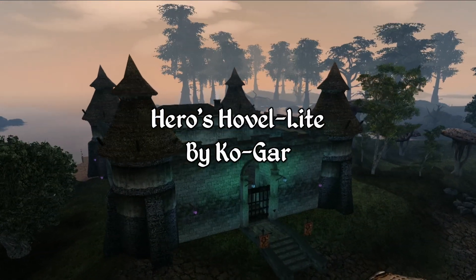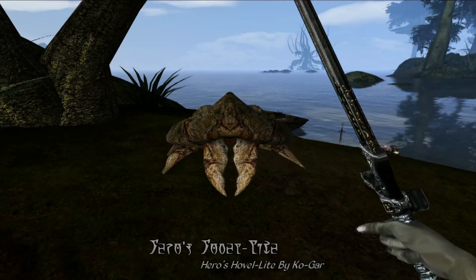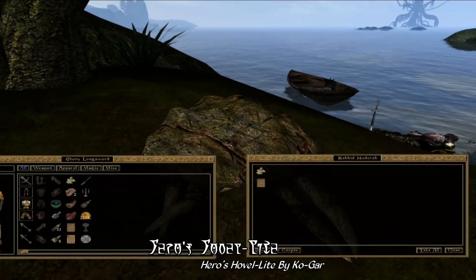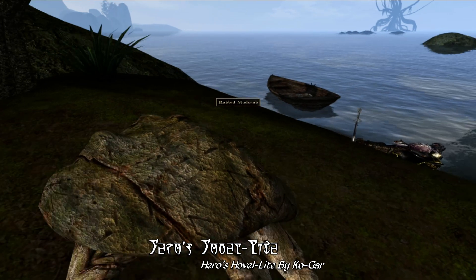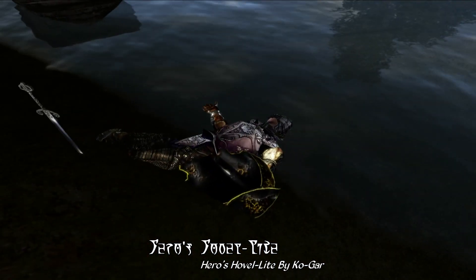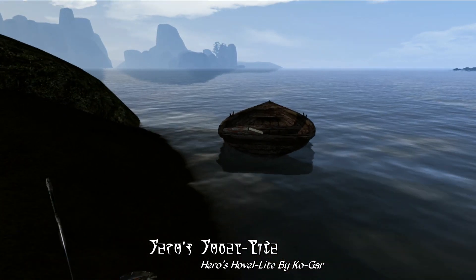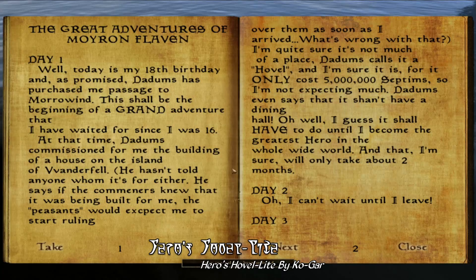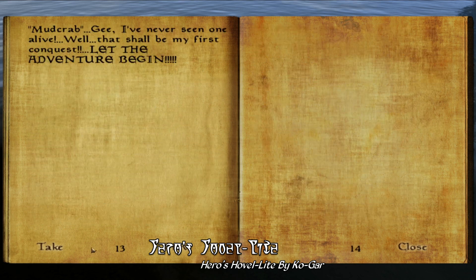Let's get started with our first house mod, which this time around is Hero's Hovel by Kogar. This mod starts a bit differently than most. Basically, you'll find a particularly aggressive mudcrab near the lighthouse in Seyda Neen that appears to be carrying a letter of some sort, and a corpse of some wealthy-looking individual nearby. Nearly all the stuff this fellow is carrying is fake, and there's a journal on a nearby rowboat with a humorous backstory of why this fellow was here. Evidently he's some sort of hero looking to purchase property on Vvardenfell, before he met his bad end with a mudcrab.